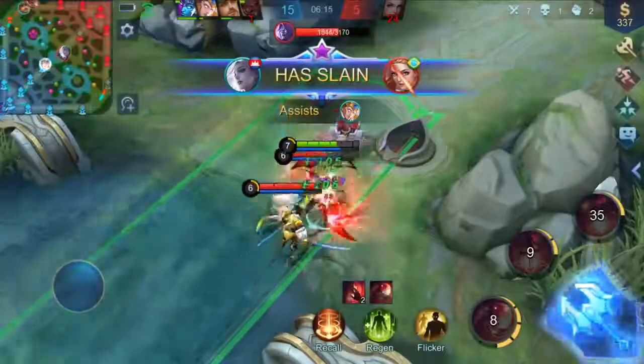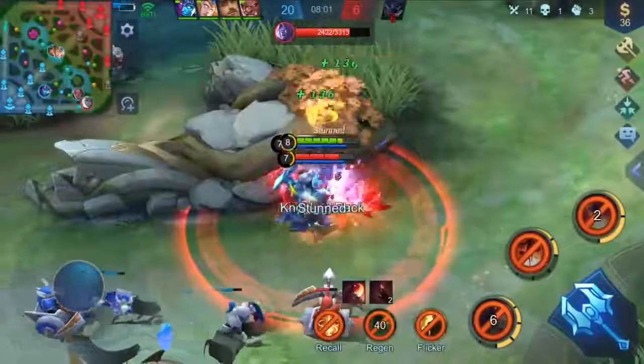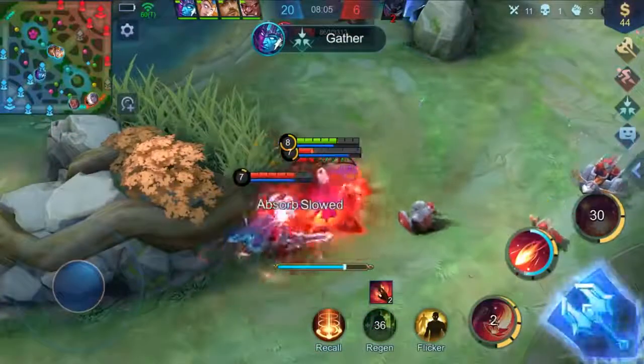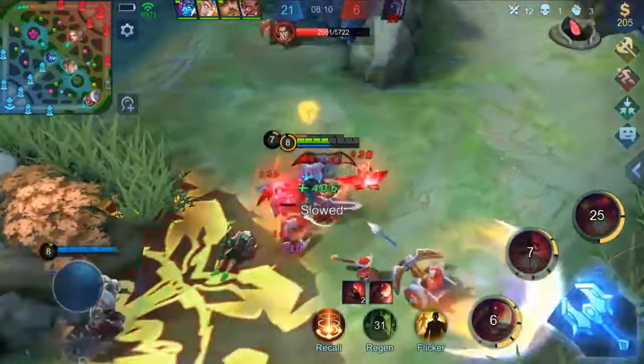This skill is Carmilla's core damage-dealing skill. Once the Crimson Flowers hit enemies, their spinning speed will increase, so Carmilla could deal more damage and restore her HP more quickly. That increases Carmilla's durability in teamfights.